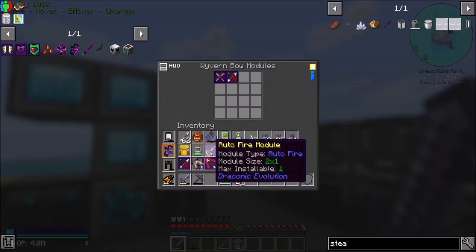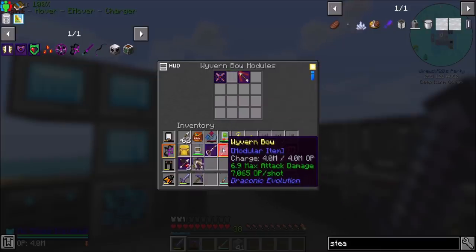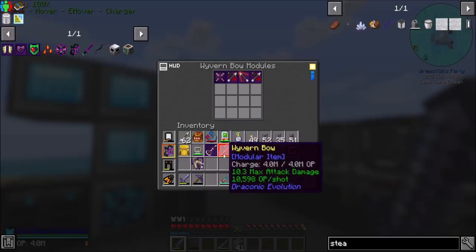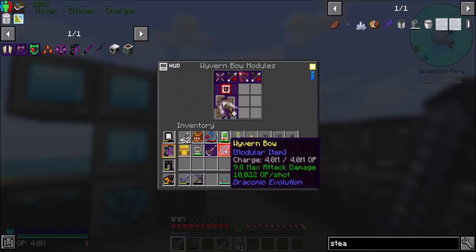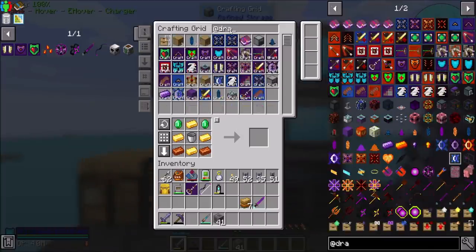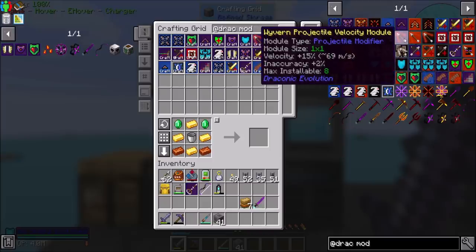So now let's install some bow stuff. I want velocity, which has a max installable of 8. Damage doesn't indicate a max installable, so I can stack those. With one damage module it goes from 6.9 to 8.6 attack damage, and with another it's 10.3 — I suspect this thing can get pretty ridiculous. The penetration module is pretty big, accuracy module is a 2x1 and increases accuracy a bit — 10,000 RF per shot. I definitely need to get infinity on this. I didn't do anything with sword modules yet.